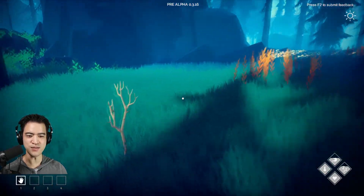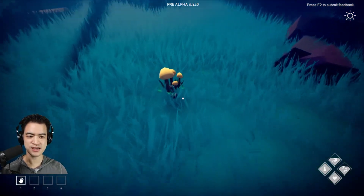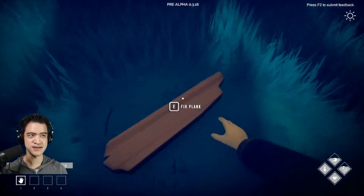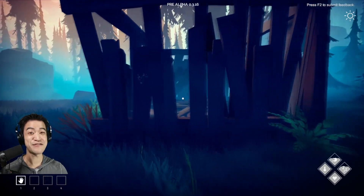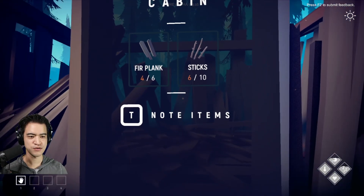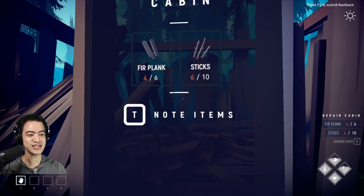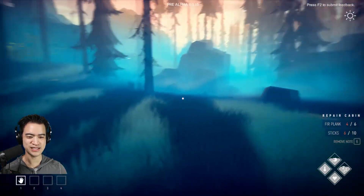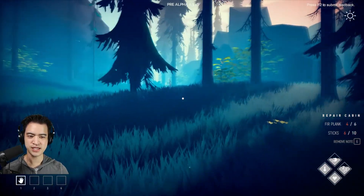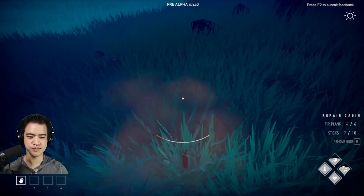We've gathered quite a number of sticks. I know they mentioned that the fur planks are really good for the cabin. There's our cabin — definitely a humble start, but if we can use our planks and sticks I'm sure we can make this better. The interface sets it up like a quest on the right — that's such a nice interface. We need more sticks, and if we hold shift you can sprint, but you do have stamina you have to be concerned with.